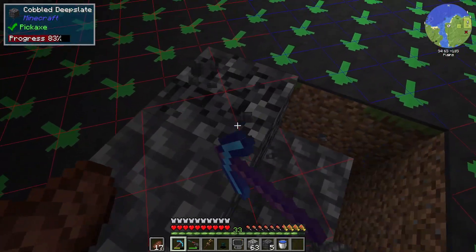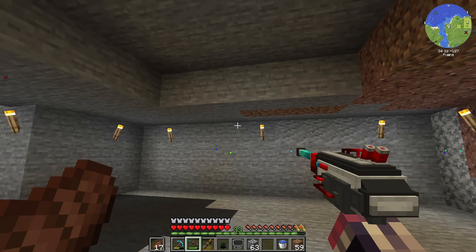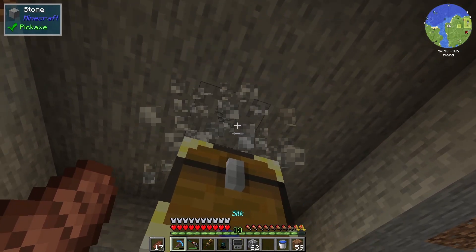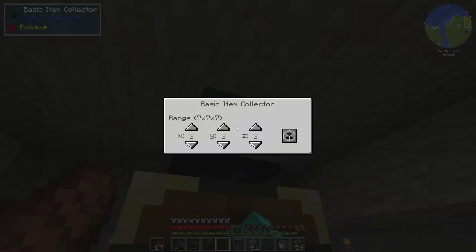This is going to be fantastic. Let's clear this up and I'll be right back. Okay, so we're downstairs here and we have the ability to place an oak chest, the gold oak chest that I just made, and a basic item collector.